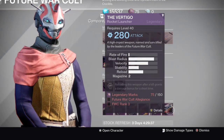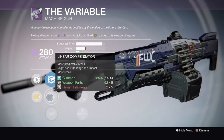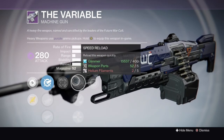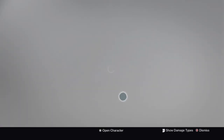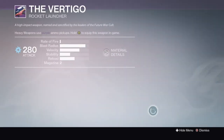The Variable Machine Gun — it's just like the other ones. There are better machine guns out there, but the magazine has 52 rounds in it, which is pretty sick — that's a lot of bullets. The rate of fire is pretty high as well, which I do like. You can't go wrong with a high rate of fire.